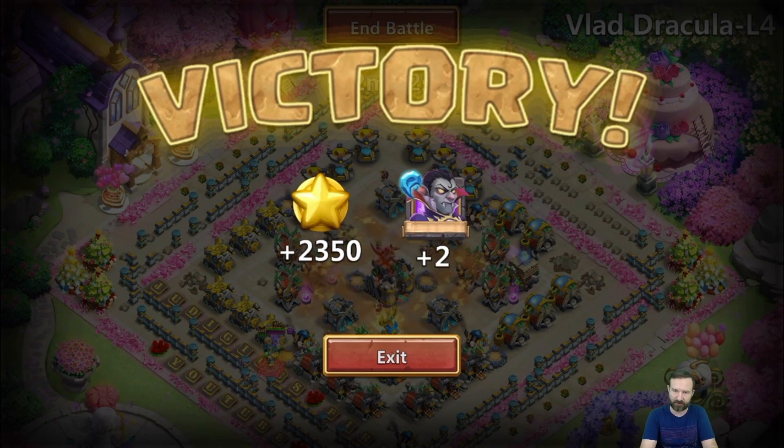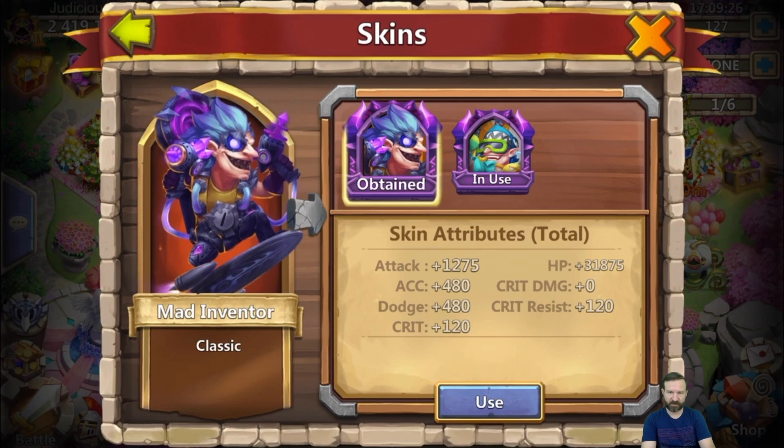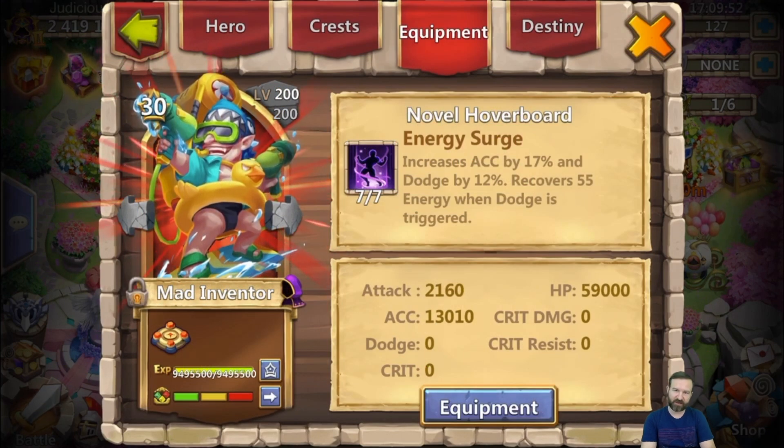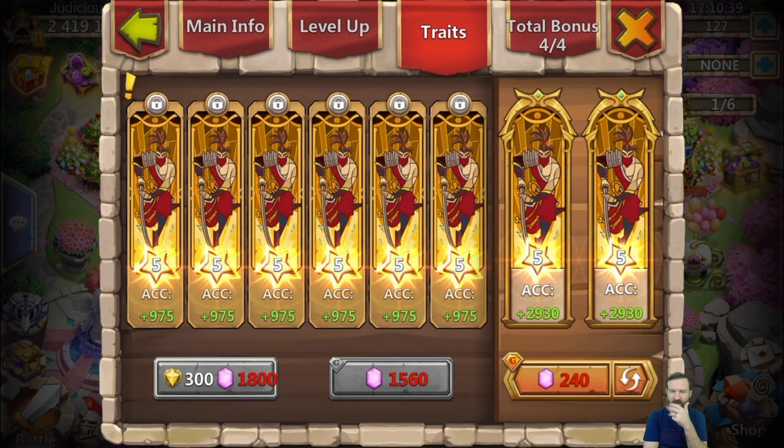He's a good base defender but really tricky to use as an attacker under most circumstances. You can see his hero skins — in skin mode he looks like a lethal pool-goer. For his enchantment I went with Energy Surge. I think Holy Conviction might be a little better given the damage he can take, but if you're using him primarily for base defense and want to take advantage of his natural dodge bonus, the increase in accuracy as well as the dodge boost from Energy Surge can be very helpful. On to his traits — I want to be clear about why I chose accuracy.